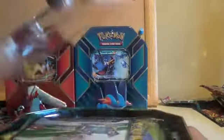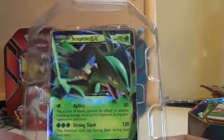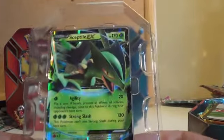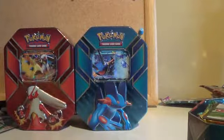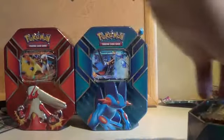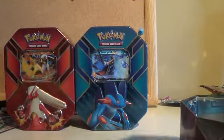Next we'll have the Sceptile. Now, out of the three, I think this is probably my favourite one — just because I prefer the artwork on this one. I think this one looks a lot more like he's coming out of the card than the other two. We'll put that one to the side, pop the code over there, and then the four packs — yeah, it's exactly the same again: two Roaring Skies, a Primal Clash and a Phantom Forces.